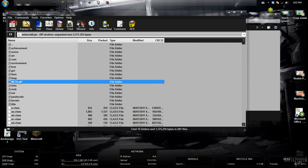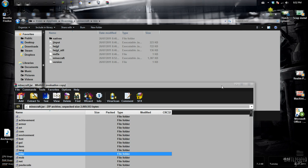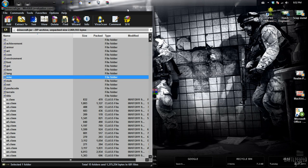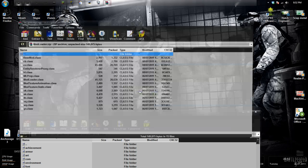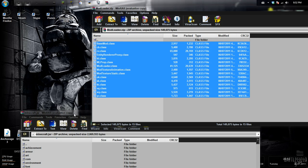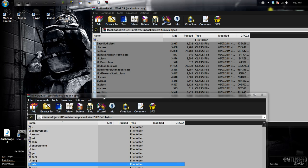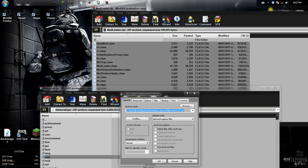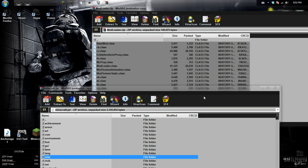Once it's open, you're going to want to instantly click on META-INF and delete it. Now that it's deleted, we're going to open up our Mod Loader RAR file, select all of the files, and then drag them into the Minecraft.jar. This is the Mod Loader folder that we downloaded — drag it into the Minecraft.jar folder that we opened in WinRAR. Click OK, and now it's installed.